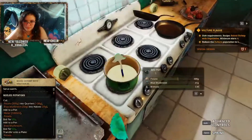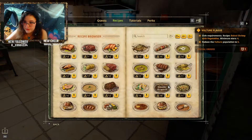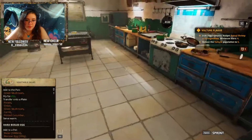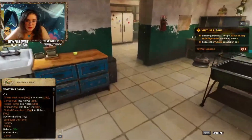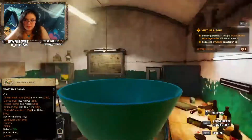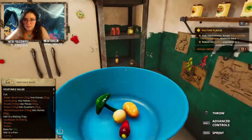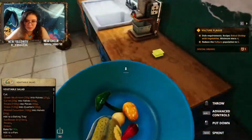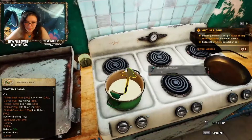Yeah, it's hard to do that one in half, I won't lie. Fish. That would be a good one. That's very vegetarian. Vegetable salad cut. Okay, so let's start grabbing these ingredients — we got about 20 seconds. Green mushroom, 500. Okay, everything is okay. I don't need to be so dramatic about it. We heard ya.